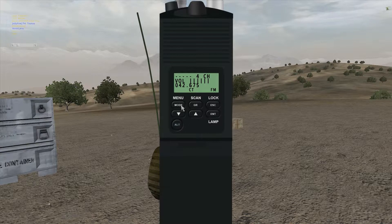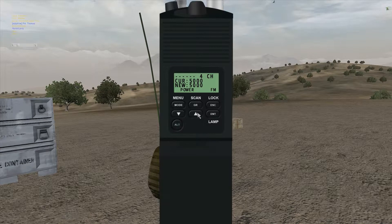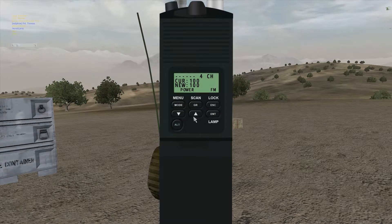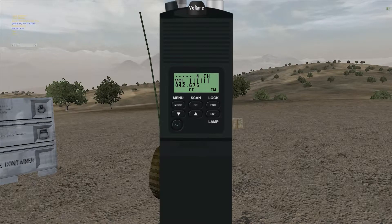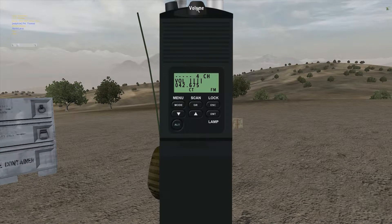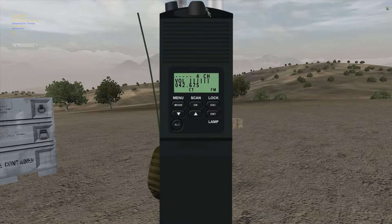To set the power, you click mode twice and then the power screen comes up. By default it's usually at 100. To raise it all the way up you just use the arrows to raise it to 5,000, then hit enter and now it's all the way up. To adjust the volume, go to the volume knob up here and left or right click it. You generally want that all the way up. And that's basically it for infantry.